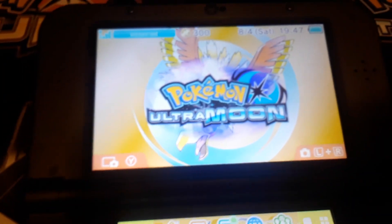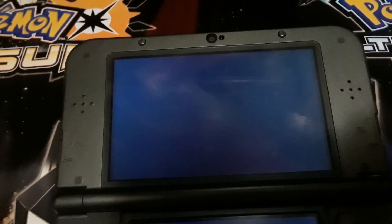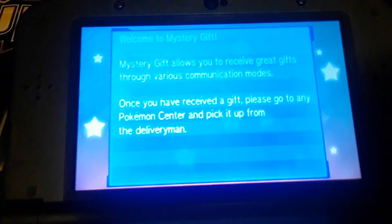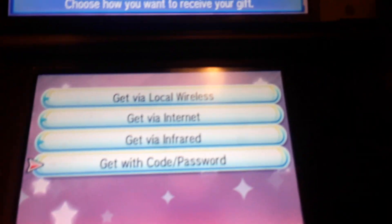This is how you get it: open up your game. In the back there's the code — scratch it off. Go to Mystery Gift in the game and receive a gift via code.